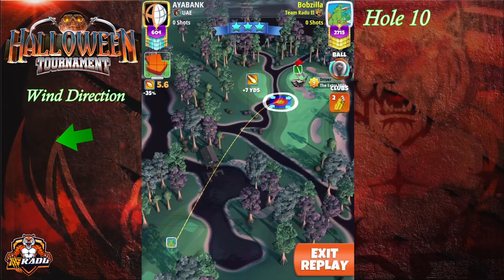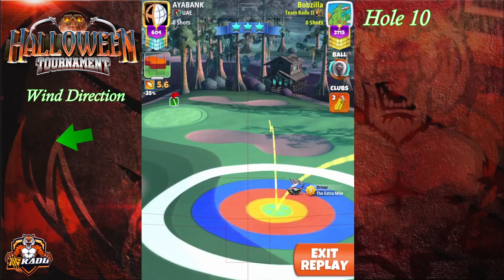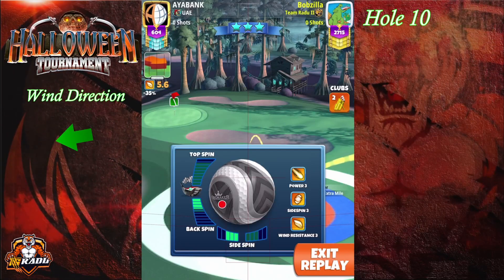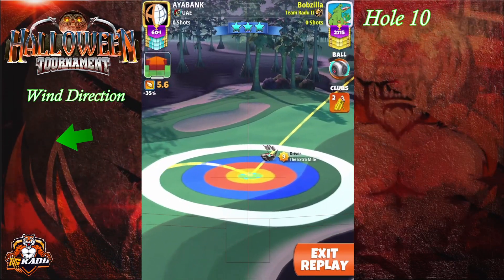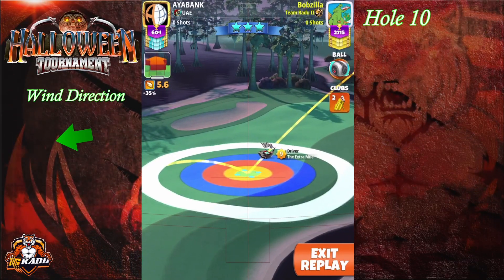Welcome to hole number 10. We're going to go with our Extra Mile and the Kingmaker. I'm going to start with the red ring by the rough on the left side. Extra Mile level 9 we're going to be top of plus zero yard mark. Extra Mile level 8 we're going to be plus one. Extra Mile level 6 and 7 going to be plus three. After finding the landing position we're going to go with 3.5 backspin and 3 left spin.